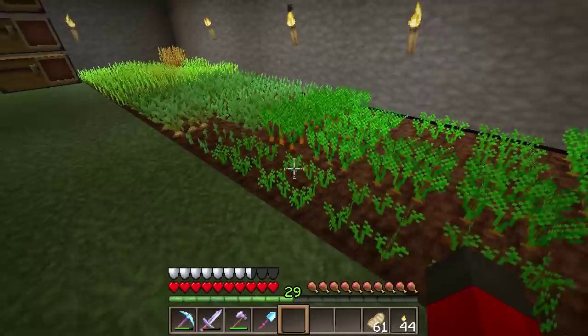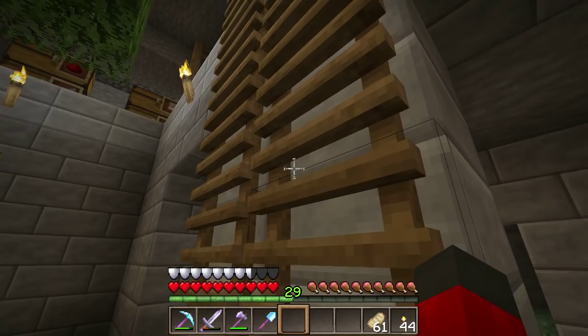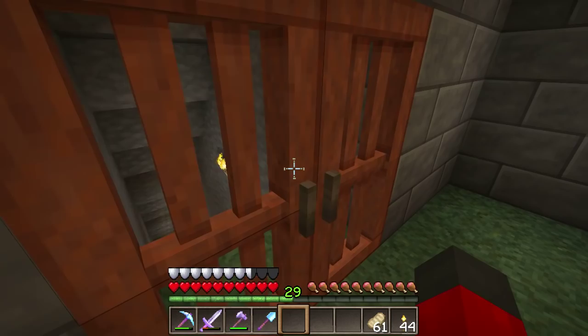Speaking of enhancements, if we climb down the ladder, we'll notice that the ladders are actually custom models as well — it's not just the door. This looks a hell of a lot better than it does in vanilla. Mushrooms as well have been given custom models — the red mushroom and the brown mushroom. And these doors are nice. It's like a gated doorway down into where the mining area in my dungeon is. This looks really nice.